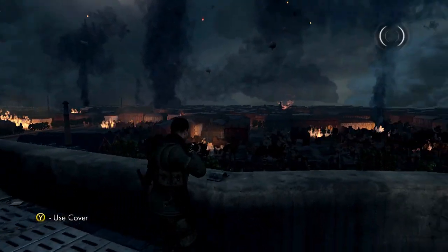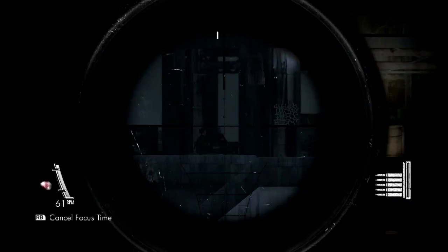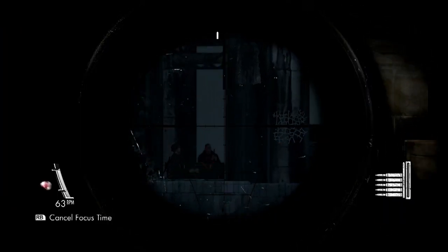As always, it's not easy. The guy you have to take out, Muller, is secure in a locked down command post. The only way that you can take him out is with a perfect shot.